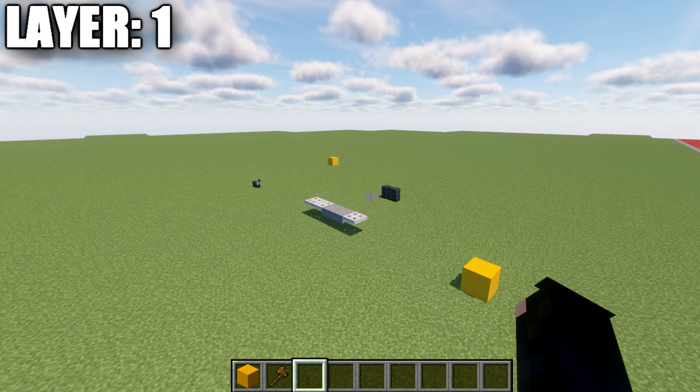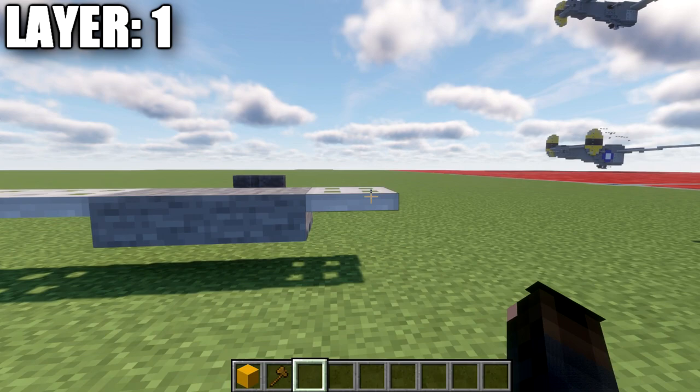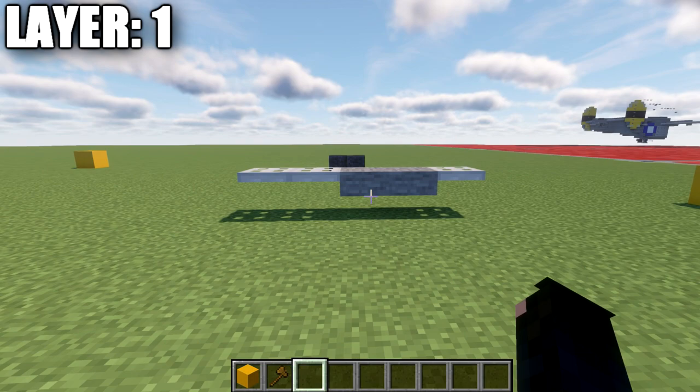Our first layer involves getting the wheelbase set up. First, place down two stone top slabs and then an iron trapdoor coming off those stone top slabs — the aircraft will face forward, so we'll have the iron trapdoor going toward the front and two going toward the back. Then go back nine blocks and place down a wither skeleton skull on the ground.